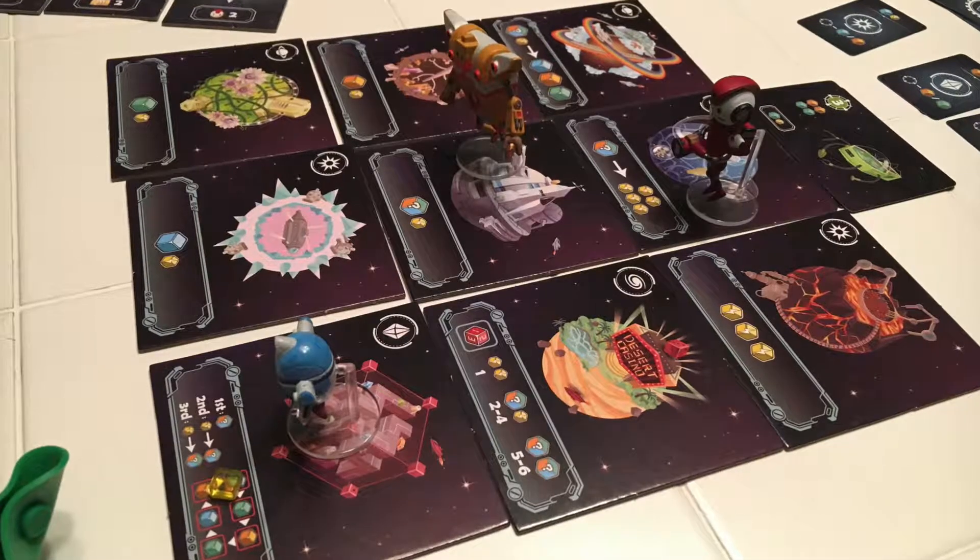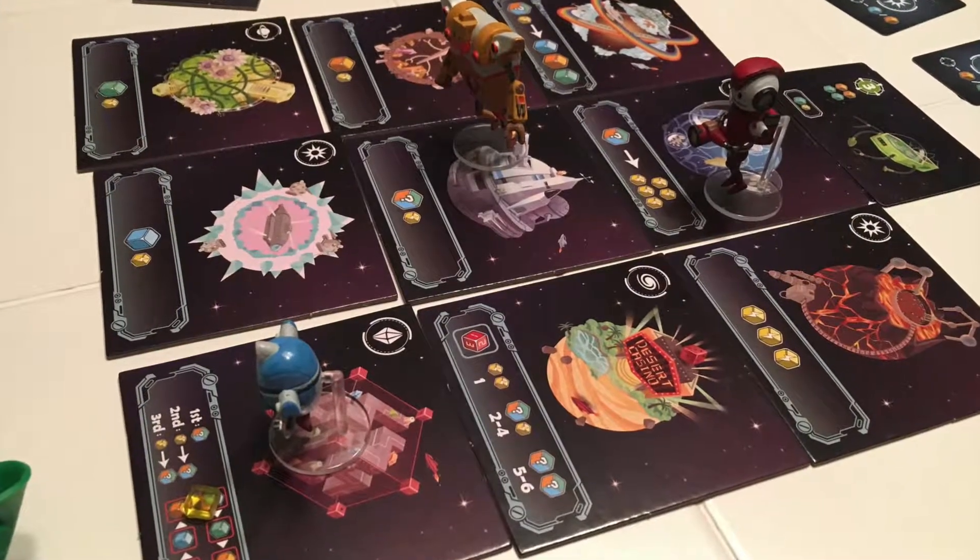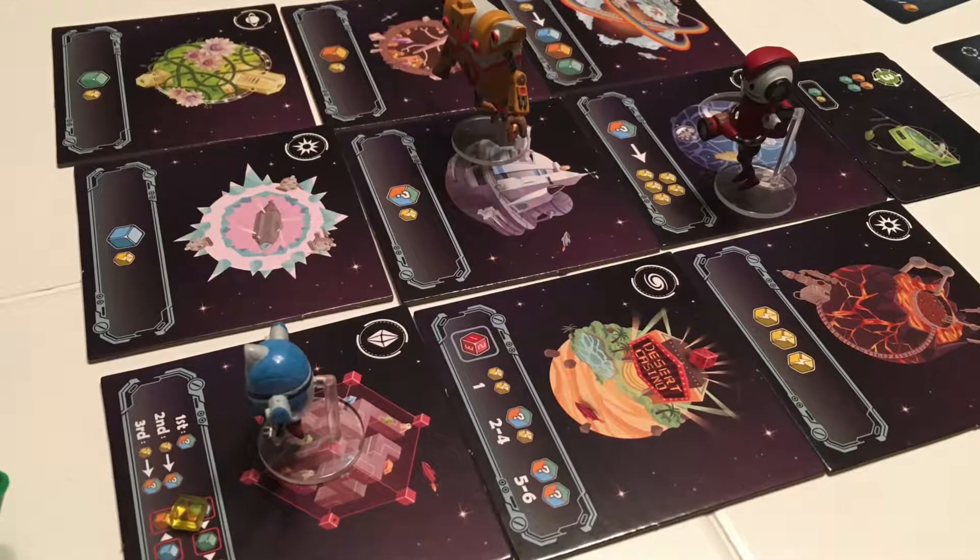Now let's get to our game. Planet Defenders is actually a combination of those two things, because where you move, you can either get something from that action, and then at the end of the turn, you can buy something based off of where you are on the board. So it's a really interesting combination. The other thing is that this game is small, easily portable, and there's not that many parts.